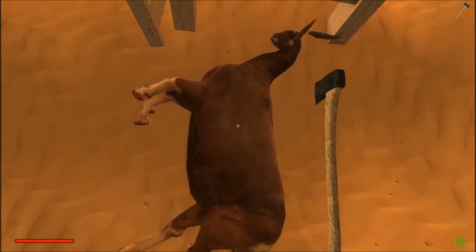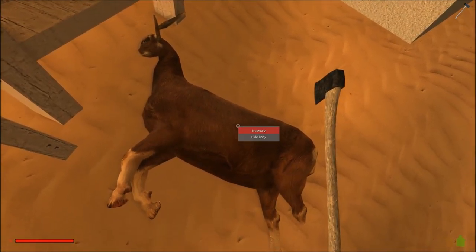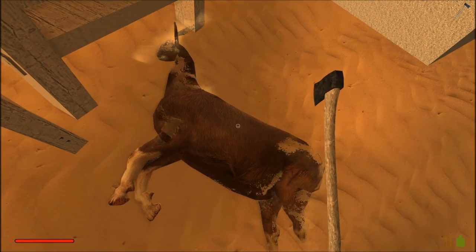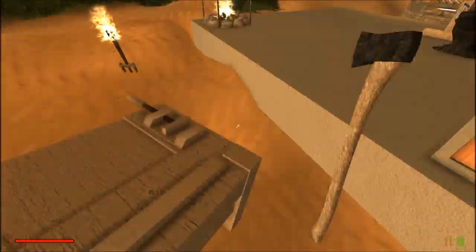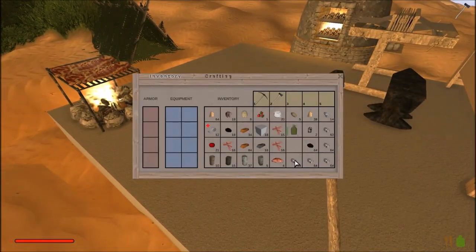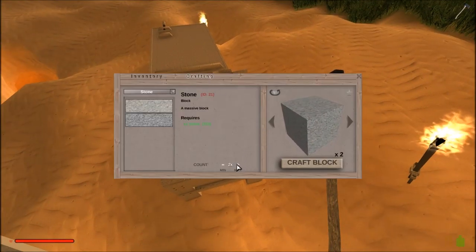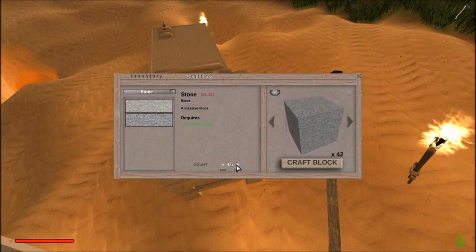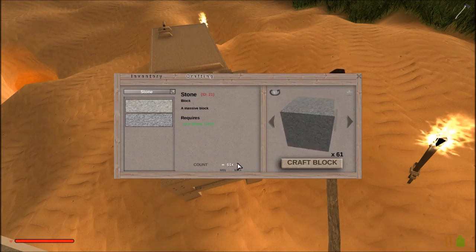I'm really tired of having this animal walk around here, so I'm going to try to kill it. I have bandages just in case I start bleeding. Well, that was pretty fast. It didn't give us anything, so let's just hide the body and watch it disappear. I'm thinking I should turn quite a bit of this stone into stone bricks, because I need blocks on my journey. Obviously, I'll be gathering wood on the way.